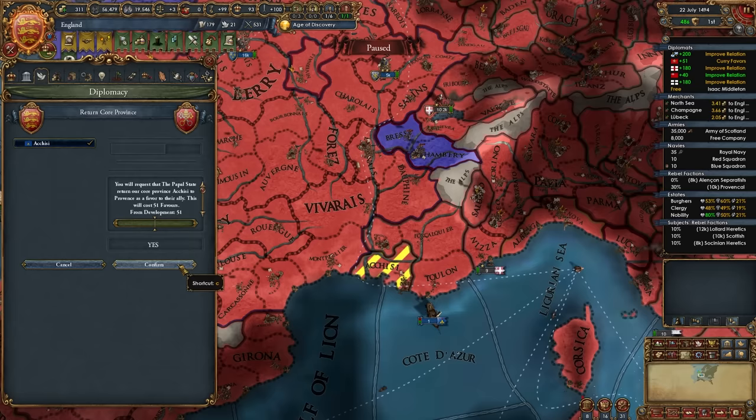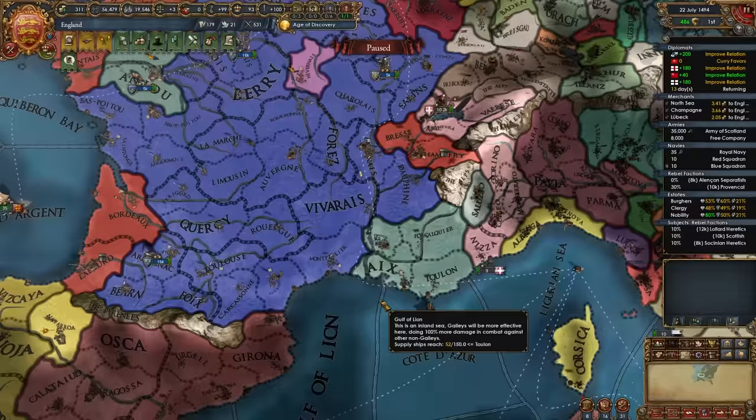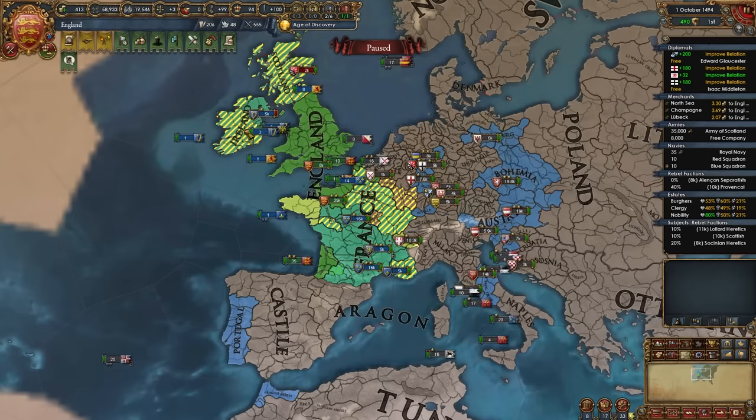Now I finally have enough favors with the Pope to make him return the final Provence core, and just like that we've gotten these four provinces — all pretty developed and very important — back for free. You don't have to do it like this; you could conquer them from the Pope or whoever owns them. This is just one way to minimize wars and aggressive expansion since everyone is already pretty mad. By this point you may have noticed you have lots of diplomatic relations — I have 12 in my game, including all subjects and alliances. My subjects include Provence, France, and others.